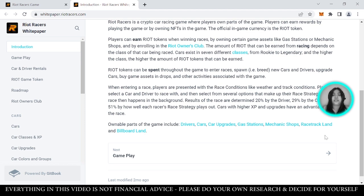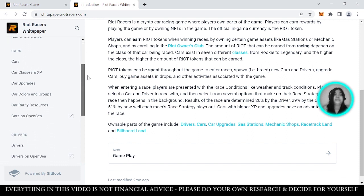Cars with higher experience and upgrades have an advantage in the races. Ownable parts of the game include drivers, cars, car upgrades, gas stations, mechanic shops, racetrack land, and billboard land. Since this is a racing game, the primary assets are the cars and drivers.